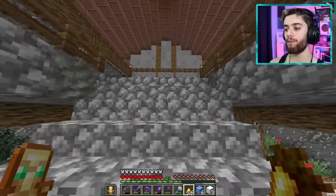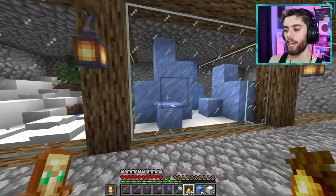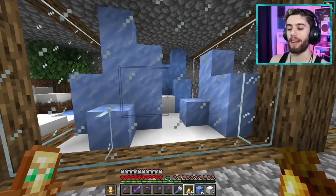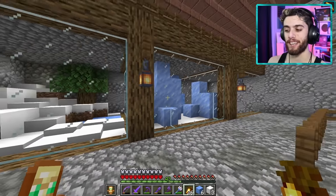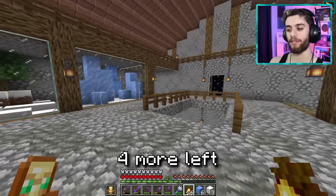Coming up to the very top floor, we have two snowy biomes — a snow taiga and ice spikes. The glass touching the ice here is a little bit triggering, but I can't do much about it — ice spikes are big, so I got to roll with it. We now have four more left, and oh boy, we got to get creative for these last four.